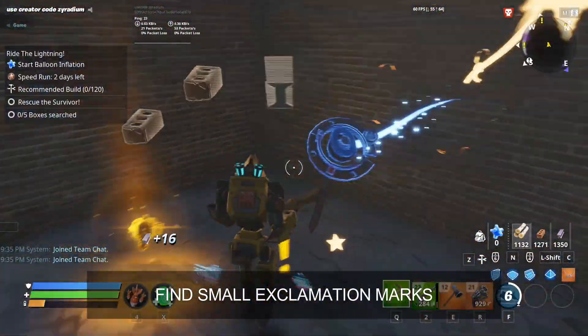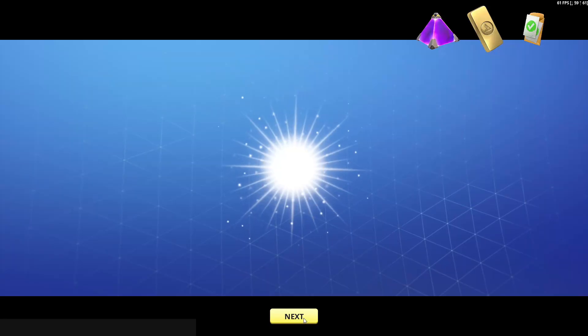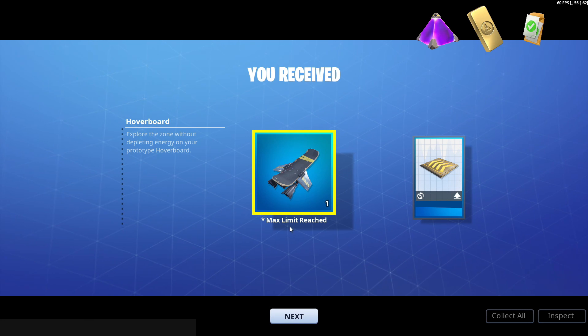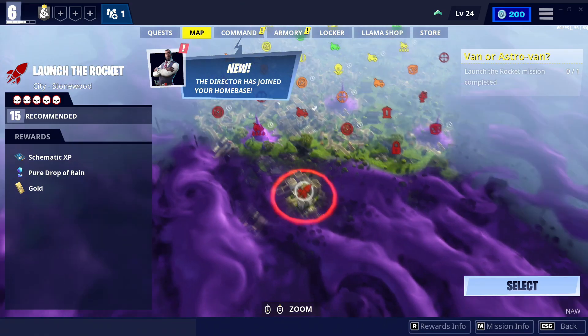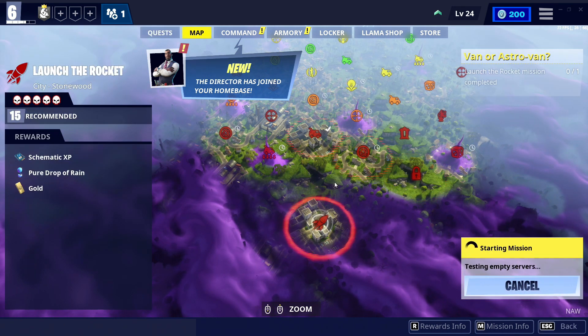We got one! As you can see, we got the hoverboard — this is the item we can get. Just to show you that we have it, here is the hoverboard.